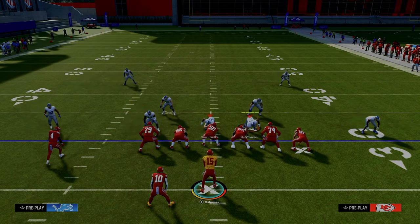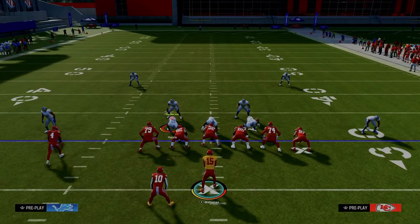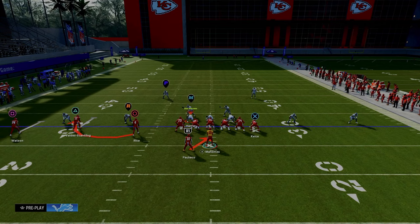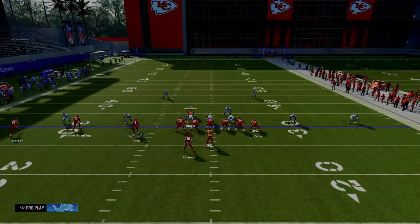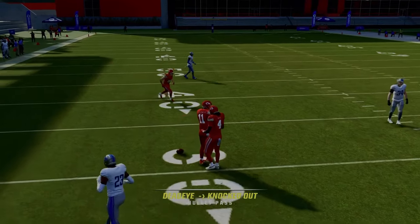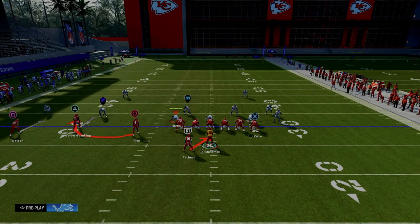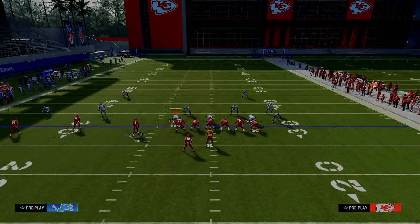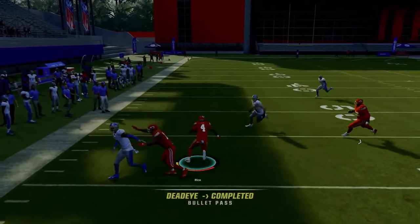I really recommend running this formation with your trips to the wide side of the field because spacing makes the RPO most effective. We'll baseline press — this is a standard DB fire two. A lot of times they're going to blitz on the running back side. The R defender is this slot corner. If that slot corner blitzes, you throw the ball to the circle receiver on the bubble screen. You'll see he'll come down and you can throw this little bubble screen for easy 10 to 15 yards.